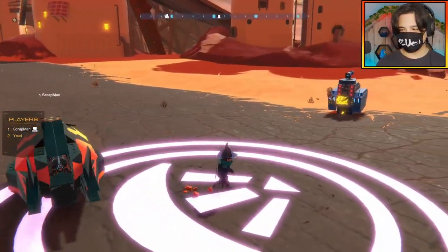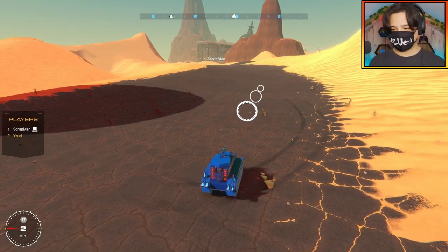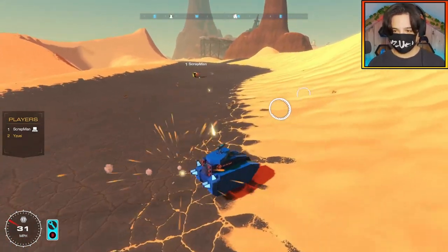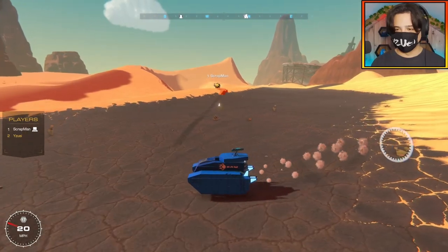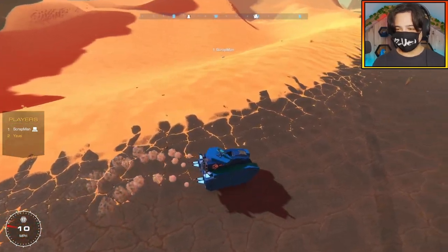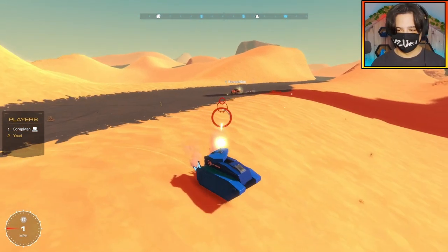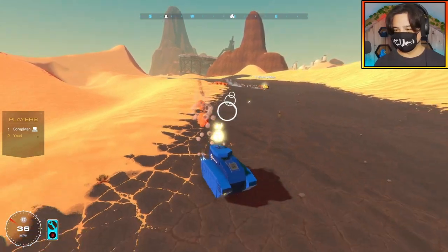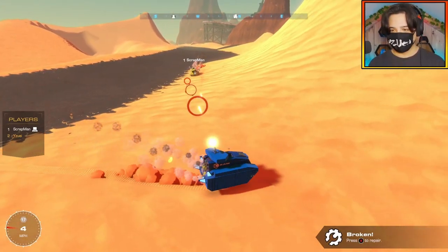I need to swap out my minigun for the smart cannon and we can keep going. Yuzi, ready for battle number one? Yes indeed! Three, two, one — go! Keep going until you can no longer move; if you lose your gun it's melee time. Oh my goodness, blocks all over your sides! I'm seeing my bullets hit but nothing's happening — I'm stuck in the dirt. I only shielded my balancing mechanism. You hit me in the back — that's my weak spot! Your turret is going to be so good; I don't know why I didn't think to have a turret.